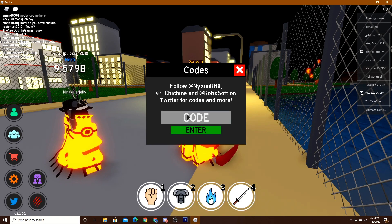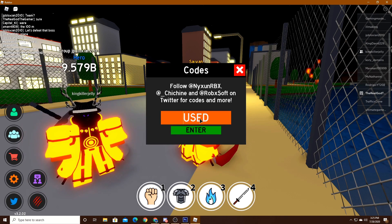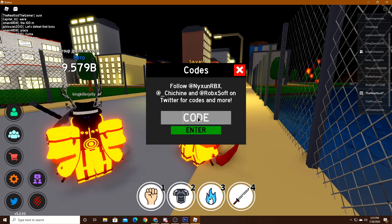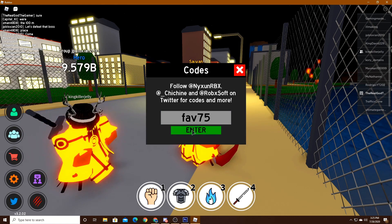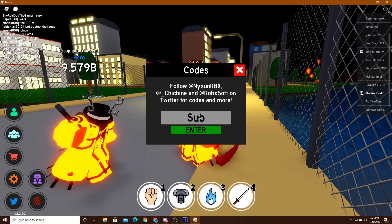Next up is 'twitterrewards' — that one also says already used. Then we've got 'fav75', and that one is not used, so go ahead and redeem that one.